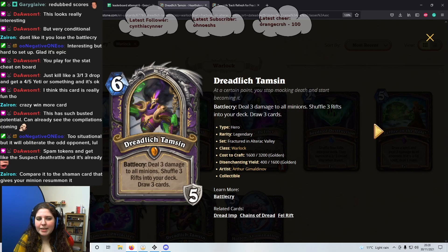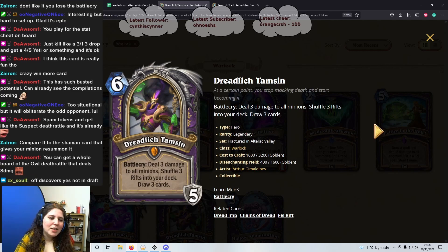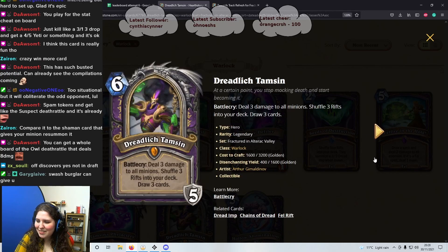I don't think we're going to get these in Arena — we don't usually get portraits in Arena, but sometimes you can discover them. You can also get a whole board with the Owl Deathrattle — don't remind me of that card, it's going to come up later and I'll still cry when I see it. Is it off discovers and not draft? Yeah, it's still scary though. Swashburger can probably give you this.